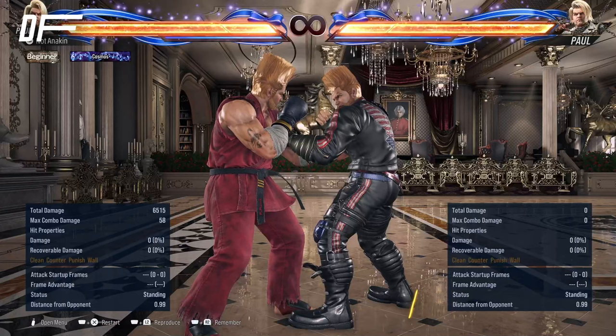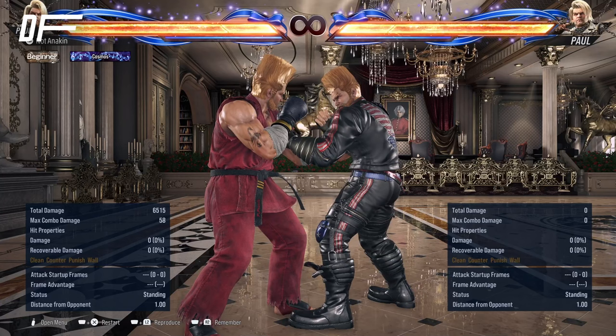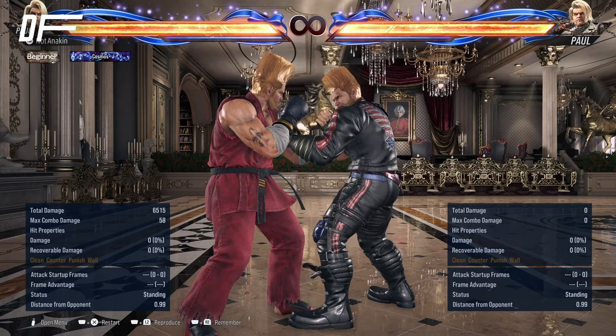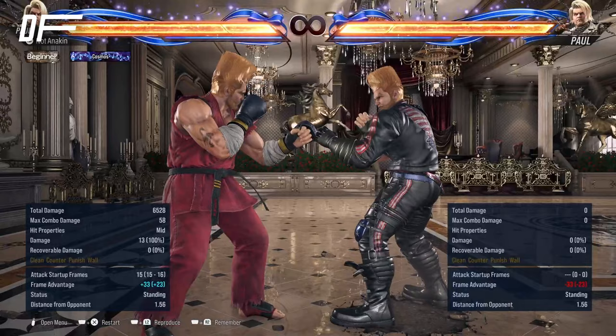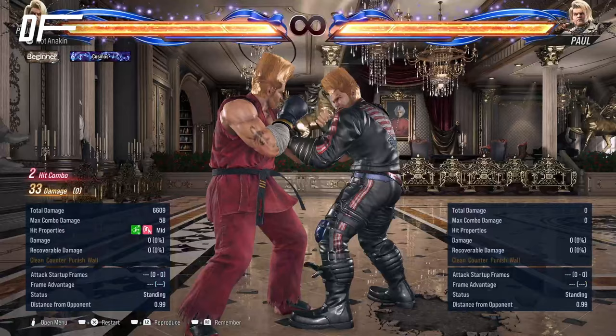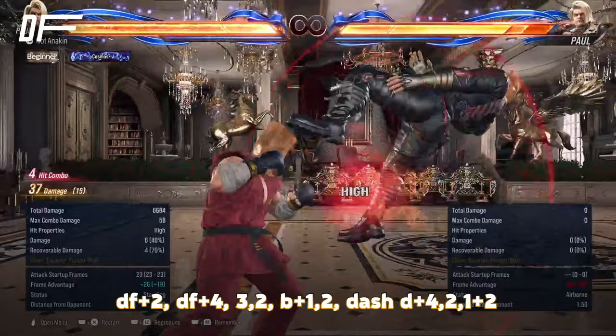So the fun part — let's talk about some bread and butter combos. There are elaborate and high-execution combos with Paul, but we're going to keep it simple. Our formula is: launcher, filler, tornado spin, and combo ender. Starting with a simple one: the launcher is down forward 2, the filler is down forward 4 then 3-2, the tornado spin is back 1-2, and the ender is dash in, down 4-2, 1+2. So: launch, filler, tornado spin, ender.